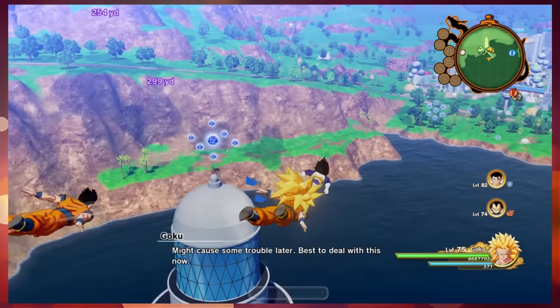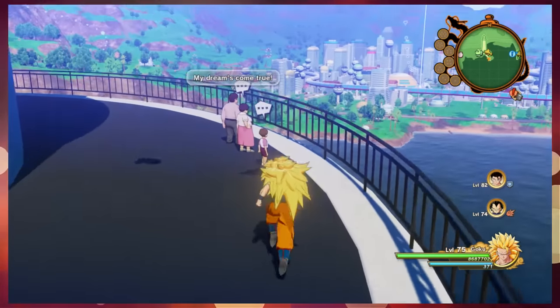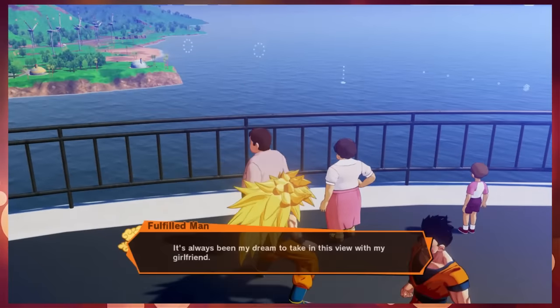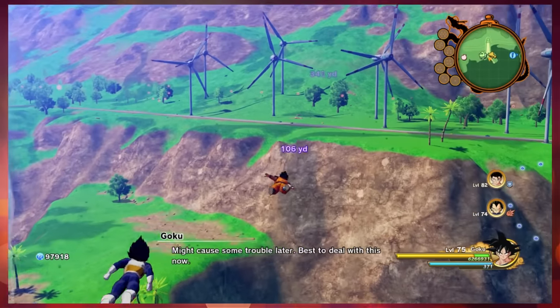Here's how you do it. First of all, you need to form a party. It is not necessary but it is going to make things a whole lot easier. So make a party of any characters that you want — it doesn't have to be Goku and Vegeta.